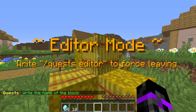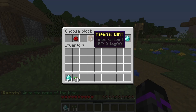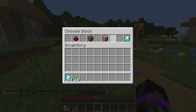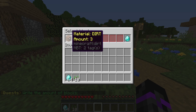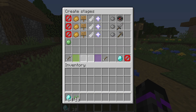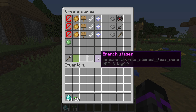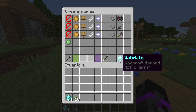For the last objective, let's break some blocks. We'll select a specific block material — I'll go with dirt — set the amount to three, skip block data, and validate. As mentioned, you can select anything within here. Once you've completed all the steps, you can also add multiple branches if you want multiple stages, which is pretty cool, but we'll keep to a single stage.